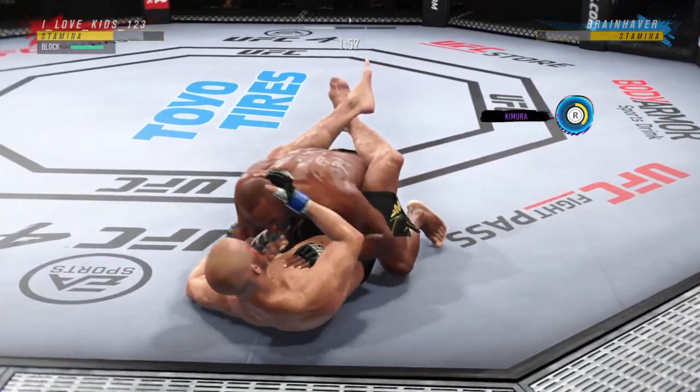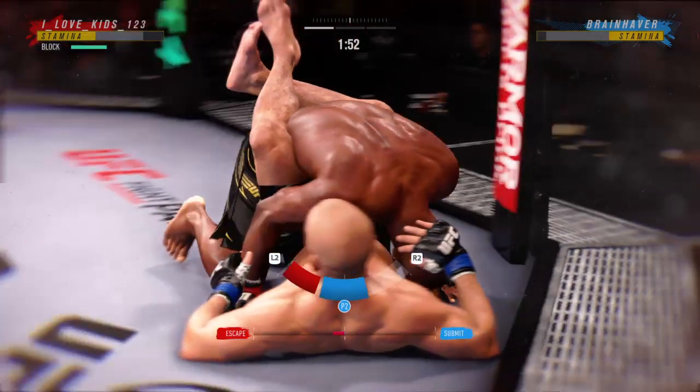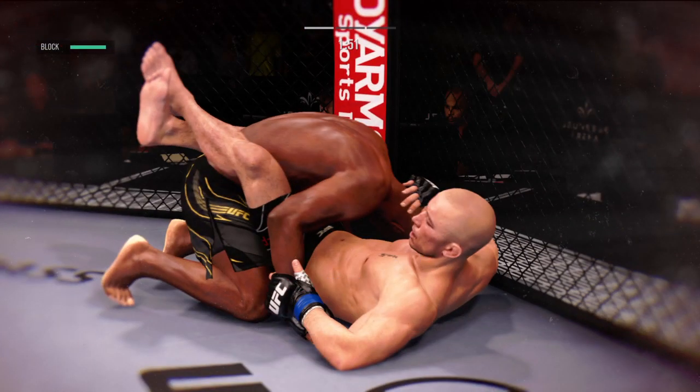All right, working inside the closed guard now. Now trying to hip escape — he's just trying to move out of this position off the bottom.